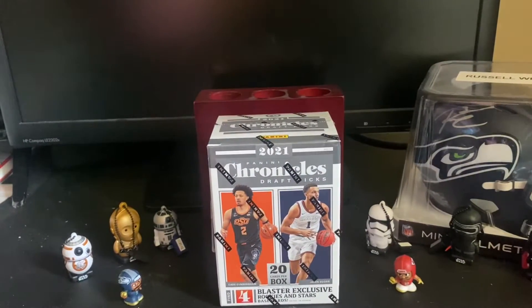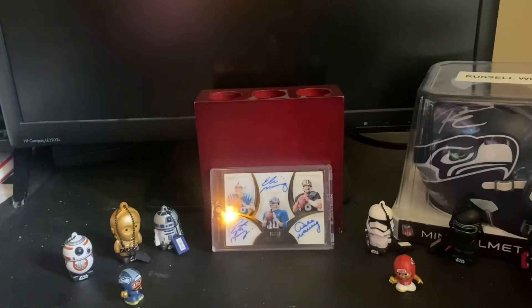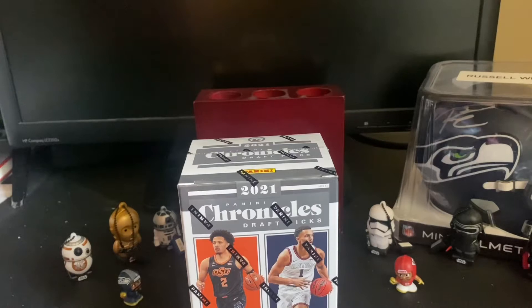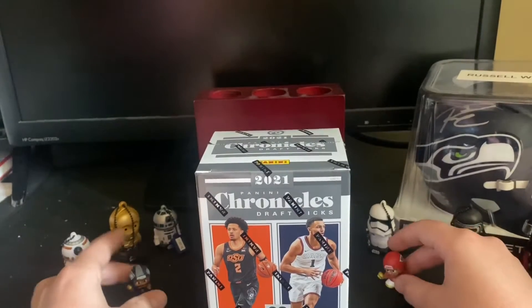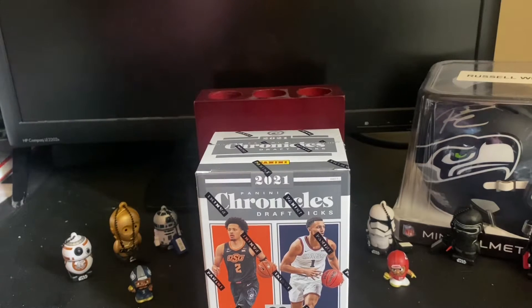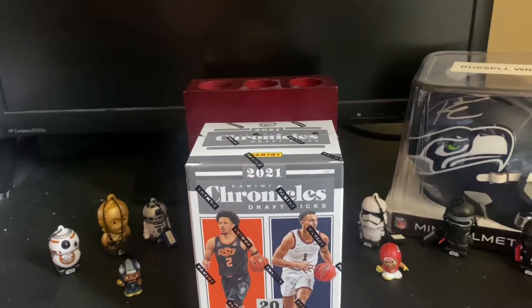Hi guys, this is Cajun Sports Cards, and today we have a 2021 Chronicles Draft Picks blaster box. For the background today, it's still the Eli Manning card which I just love, then we have a Russell Wilson speed helmet — actually my helmet this time — and these little teeny mate things I'm going to start collecting for my background. I already opened one of these before and it was great, so I decided to just get another one.